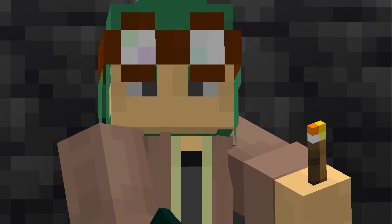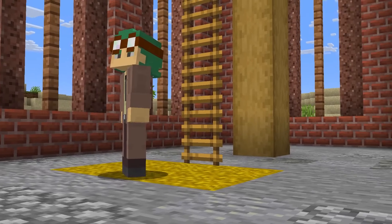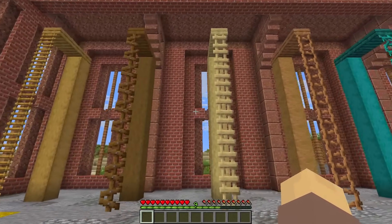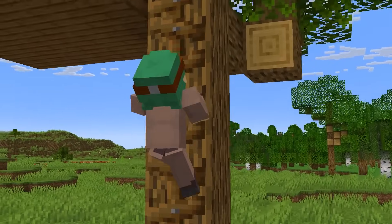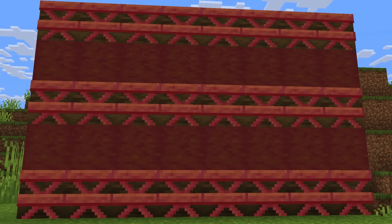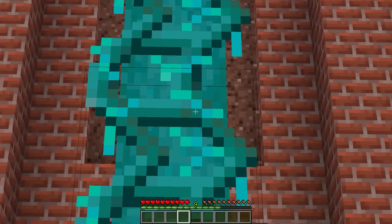You do need to be careful where you mine. However, if you fall, you'd have no problem getting back up with any of these beautiful new ladders. Finally, instead of one boring design, each one would have their own personality and style — shabby spruce ladders would be perfect for a treehouse, or mangrove ladders would make for a detailed new wall design.